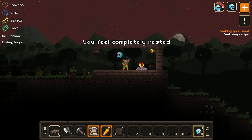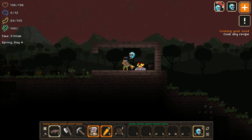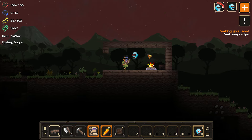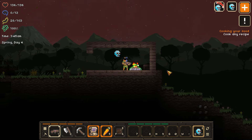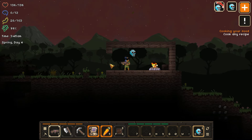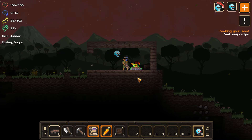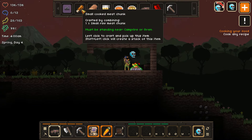We are awake and feeling completely rested, which is lovely. We have our nice little boat that protected us all night — only a couple enemies came to our backside and wandered off because they couldn't get to us. Convenient. Anyway, we've made our little campfire, now we just need to cook some recipes and we'll be good — cook some meat.